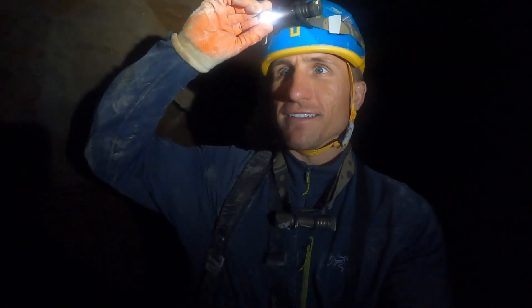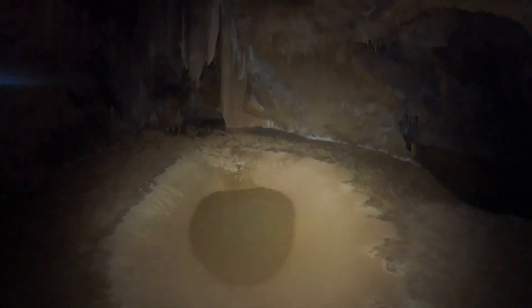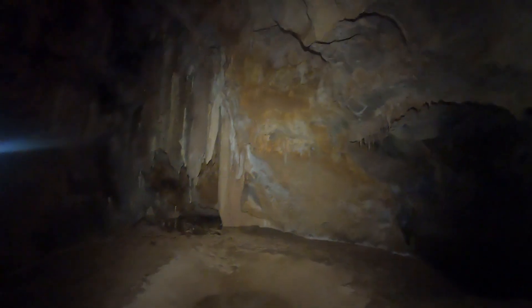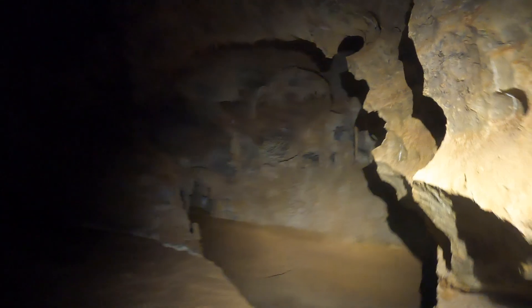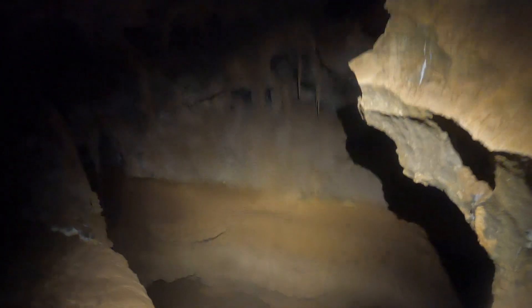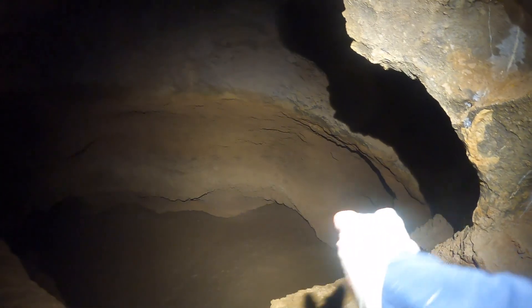We just went through a gatera — like a crawlspace — and it opened up into this huge gallery. Look at this. There's a pool here, which apparently is normally filled. And then we have formations in the back. And over in this window, it looks like it drops down into something like a mud pit. It looks like there's a different way around if we go around to the left. So we're going to keep going now.